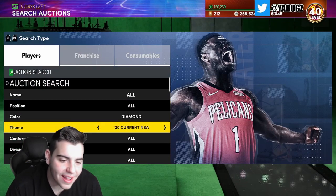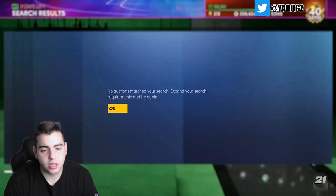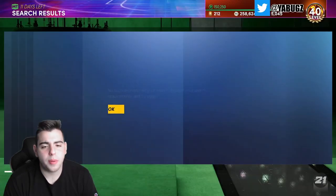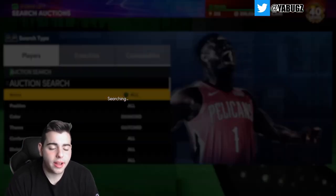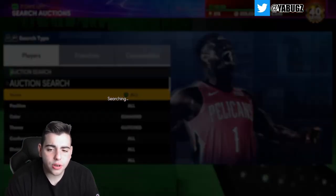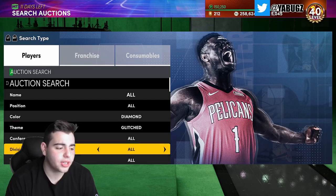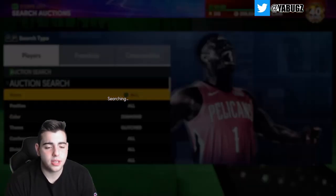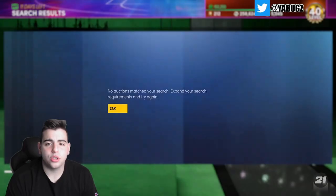Yesterday we sniped a Monta Ellis on this diamond glitch filter, and it's the best filter in the game — period. If you're new, we snagged Monta Ellis for 40K on this snipe filter. Even if it takes an hour, if you get one snipe per hour — whether it's Zion or anything else — give it a chance. This filter is what's going to make you those millions, those hundreds of thousands of MT. At this stage of the game you should have around 100K MT, so definitely try out this filter.